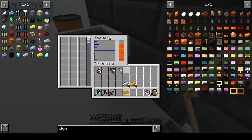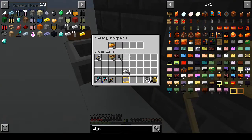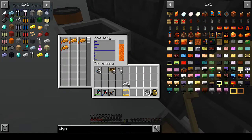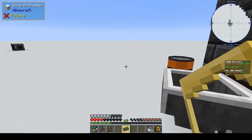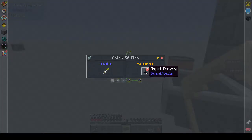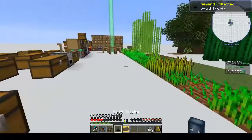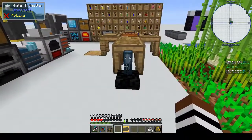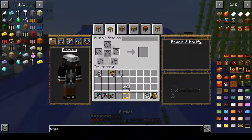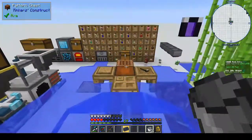I don't think there was anything in here. Let's put the copper in first - that should smelt pretty fast. While we're waiting for that, let's check and see if there's any reward for catching fish. There is a reward - we get a squid trophy! What does that do? Maybe it gives us black ink? Oh my god - oh god - it's a water source!